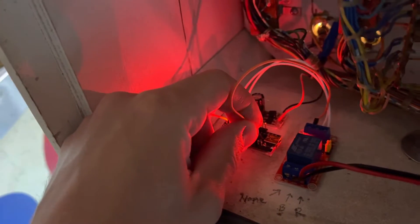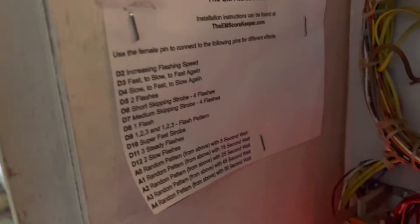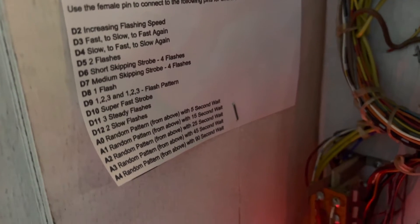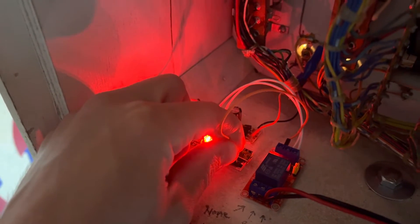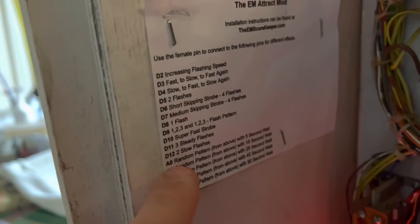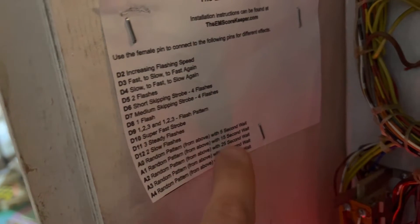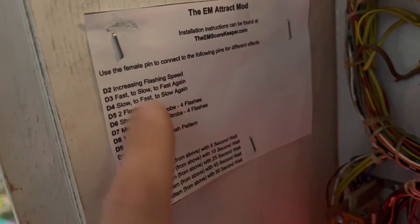Let's try D11. This side has the D pins; the other side has the A pins. The A pins are set to random patterns from the top with a five-second wait, and it keeps going down with different wait times — you can have it up to every 90 seconds doing a random pattern.